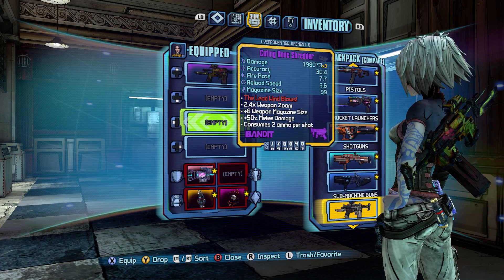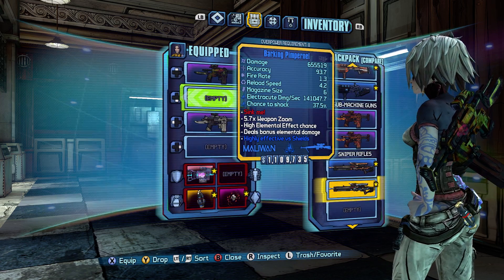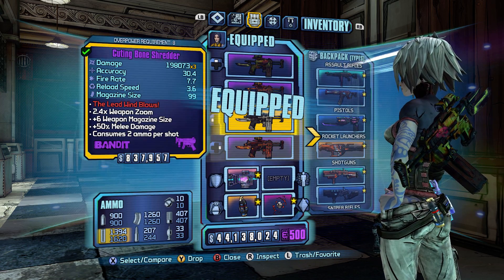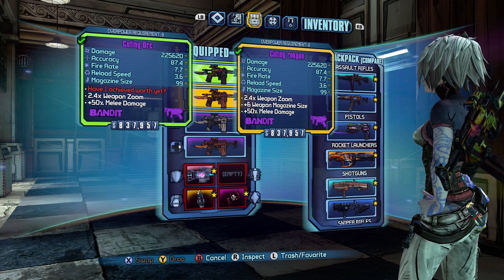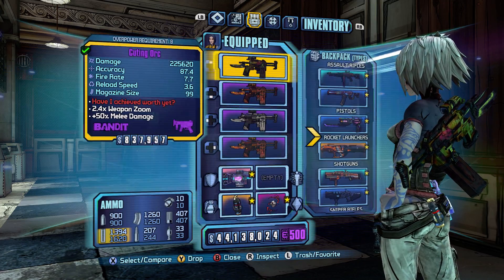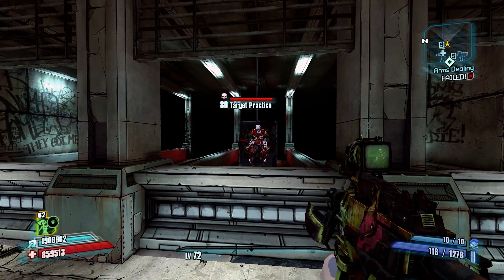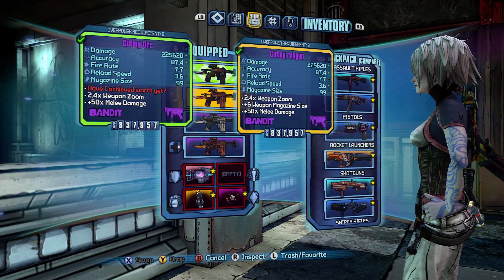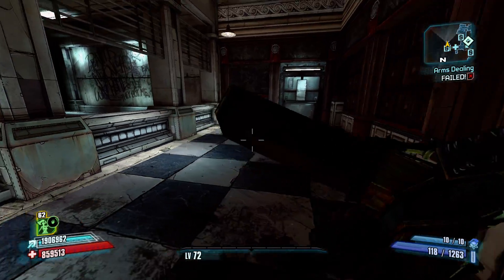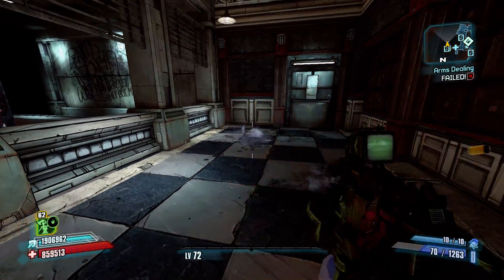Now we're going to have the Orc and the Bone Shredder. Something I kind of didn't realize is there are no blue Bandit SMGs — they're all purple. And by doing a little research, as you can see, they're based off of purple SMGs, which is very cool. Purple guns have better stats than blue guns. The Orc, stat-wise, looks like there is nothing to it. Let's see if I can get a proc here — I'm just going to shoot, shoot, shoot.